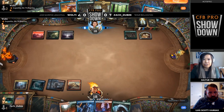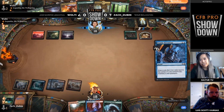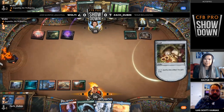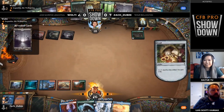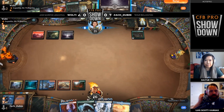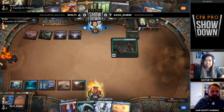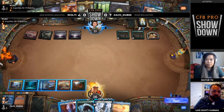Looking at Wolty's hand — I see the second Trail of Crumbs and the Mayhem Devil, but crucially there's no sacrifice outlet and no sacrifice fodder for Wolty. Things looking good for Zach at this stage of the game. Wolty just passed because they don't want to play Mayhem Devil and have it get Scorching Dragonfired. You know your opponent's got four in their deck, so you'd rather cycle through this food for options — then leave up a Heartless Act because a Nightpack Ambusher might be hitting the board.